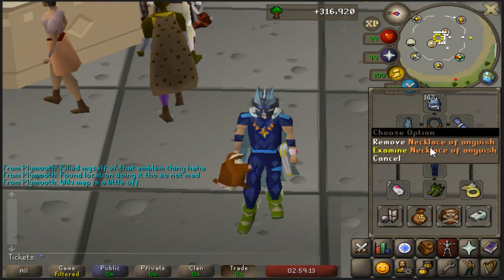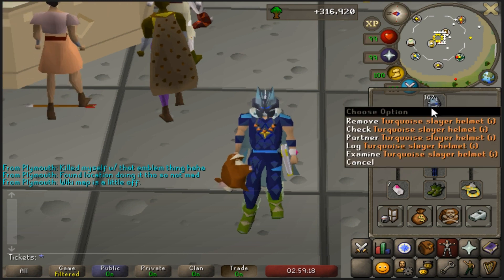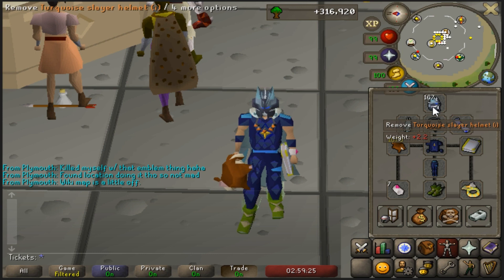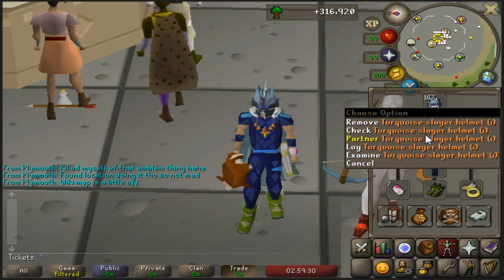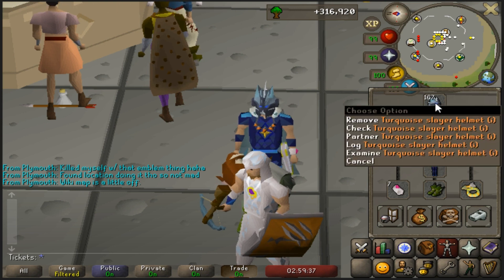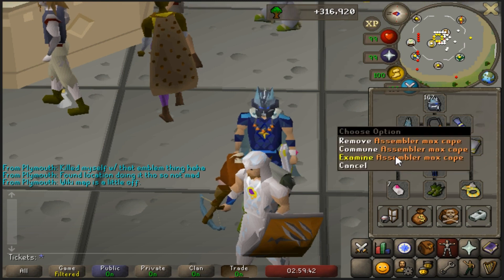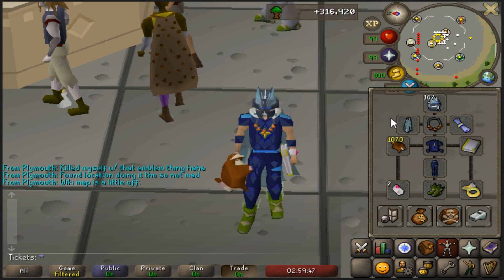I have a Necklace of Anguish and a Slayer Helm, but if you don't have a Slayer Helm you can use a dust mask or face mask. You need to have at least a face mask or a Slayer Helm to do these — if you don't, they will reduce your stats to nothing and pretty much kill you. Mine's also imbued so I can use range with it; if it's not imbued, it only gives you the bonus damage for melee. I also have an Assembler, though that can be any of the Ava devices you have unlocked.